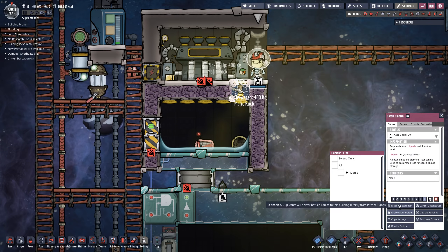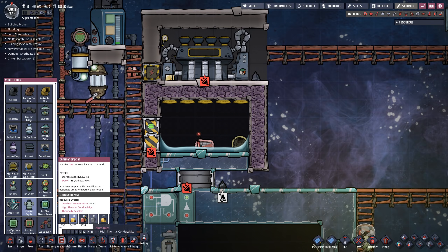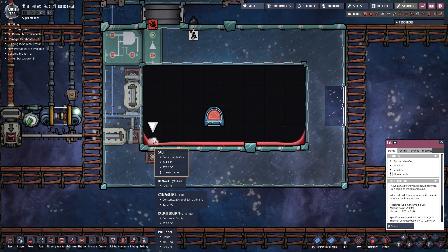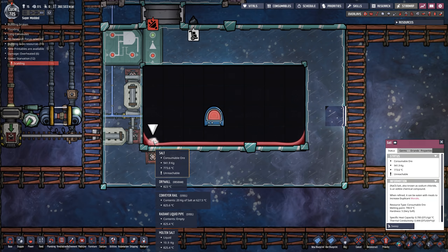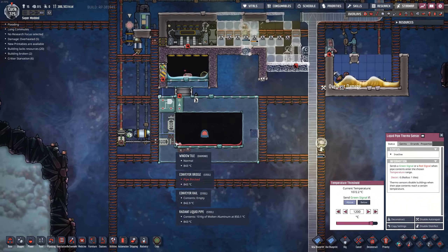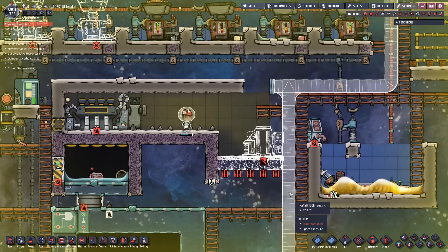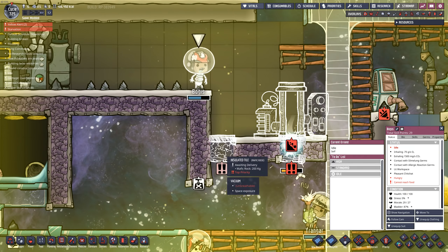I'll seal that off, deconstruct that, and replace it with a gas vent — that'll be the canister emptier. Molten salt is now everywhere, including over this spot. That should heat up reasonably now and start to fill up this area. Currently 900 kilograms worth, so I'm going to start bumping up the temperature. We're up to 1,200 degrees Celsius now. Look at all these dupes working in this spot. Boogies, you're kind of stuck, dude — somebody will come on over and help you out. Just keep waiting.